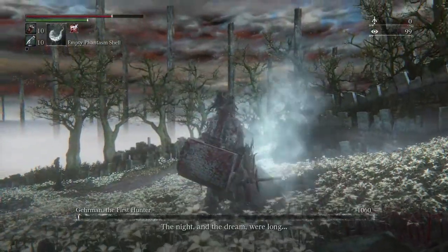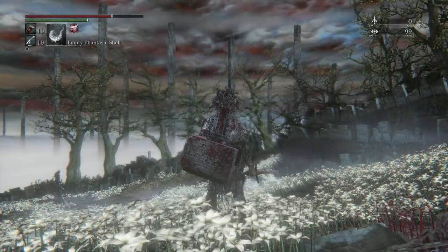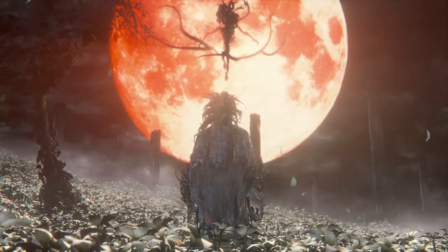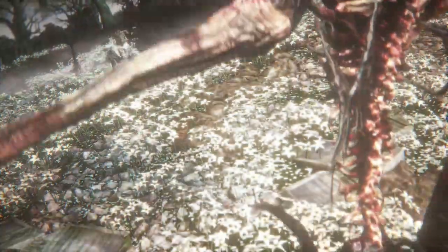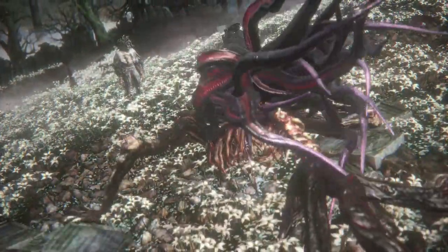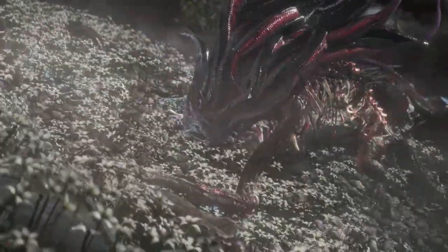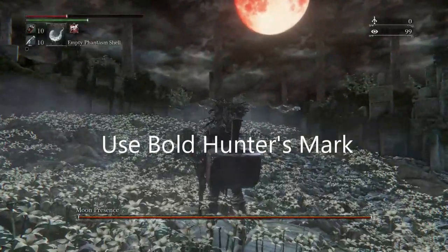Once you defeat Gehrman, it's going to give you a cutscene and introduce you to the Moon Presence boss, and you should get some blood echoes when you fight Gehrman. When I fought him there was a glitch and it didn't give me any blood echoes — that's why I'm doing this post-commentary. Anyway, as soon as the boss battle begins with the secret boss Moon Presence, you're going to use an item called the Bold Hunter's Mark, which will teleport you out of the boss fight arena back into the main section of the Hunter's Dream. You'll have your blood echoes from fighting Gehrman, and then you can go to the store in the Hunter's Dream and purchase the Burial Blade.